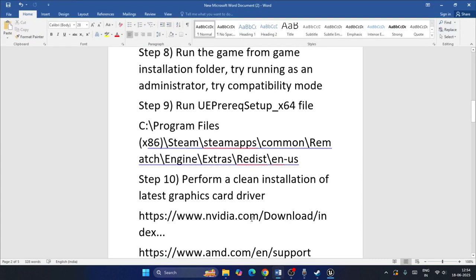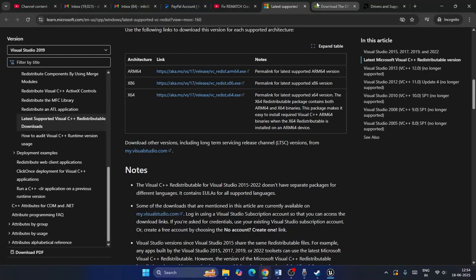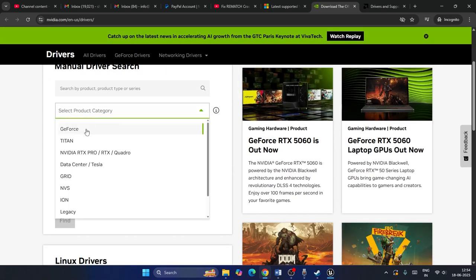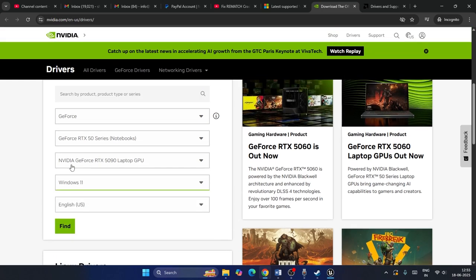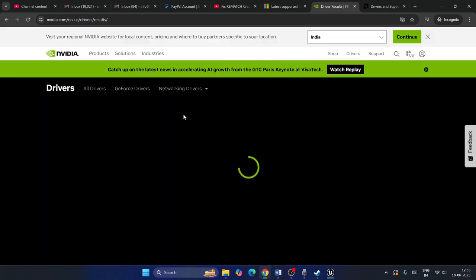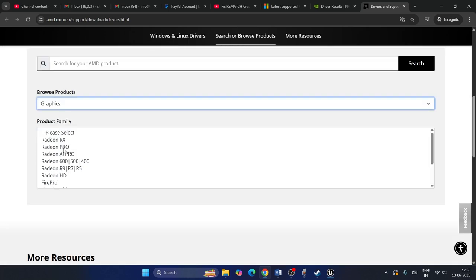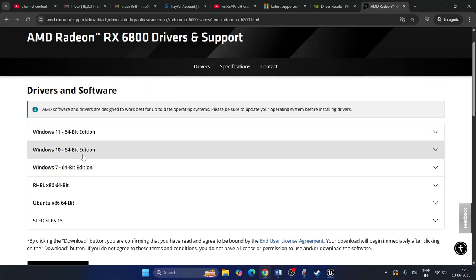The next step is to perform a clean installation of your graphics card driver. For Nvidia users, go to the Nvidia driver download page, select your product type (e.g., GeForce RTX series), your OS (Windows 11), and download the latest driver. For AMD users, go to the AMD driver page, select your GPU (e.g., RX 5000 series) and OS, then download and install the driver.